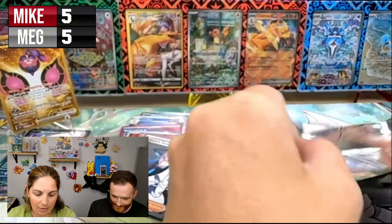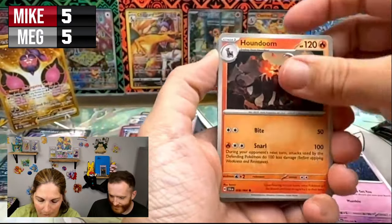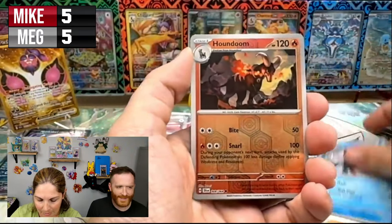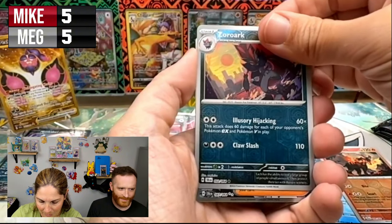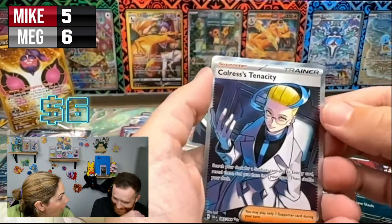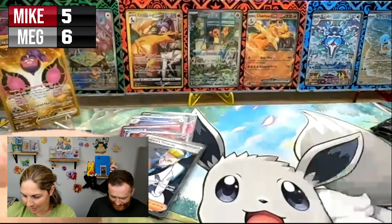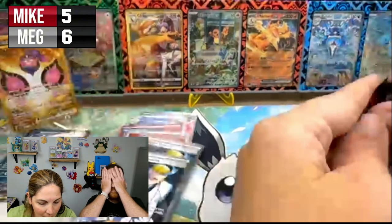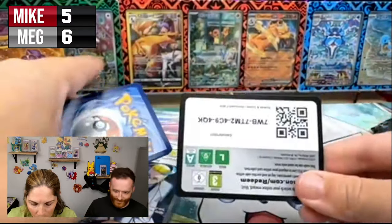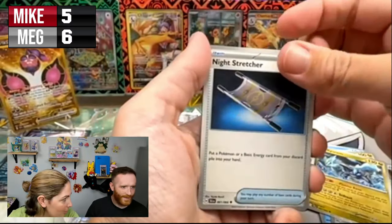I think if we tie, the win still goes to you because you did pull a hyper rare for the binder. But if I get one more point I win and you lose. This is like a terrible day — this is like Vietnam. You pulled two of the same in the same box! How is this even possible — I pulled a freaking hyper rare. Would you call that quality control? Well, I call it a win for me and a loss for you.